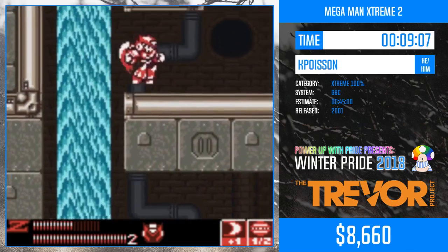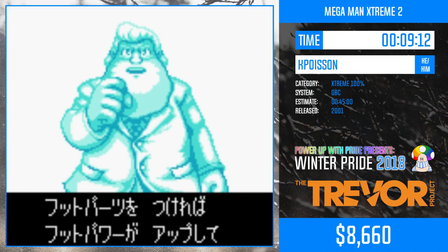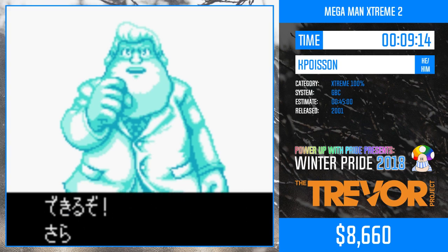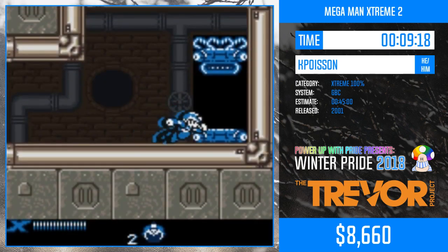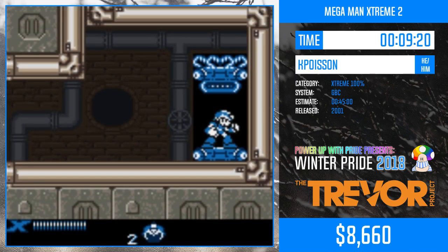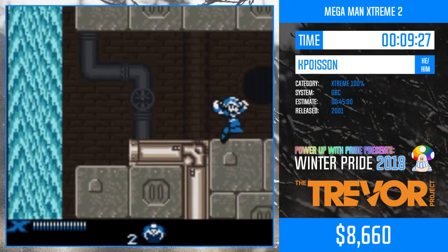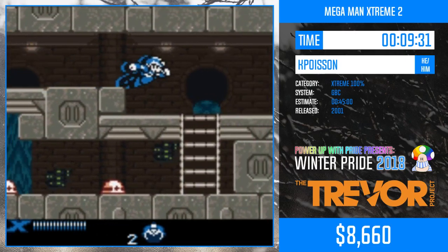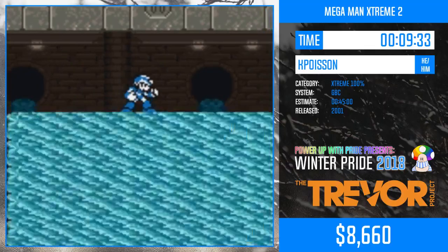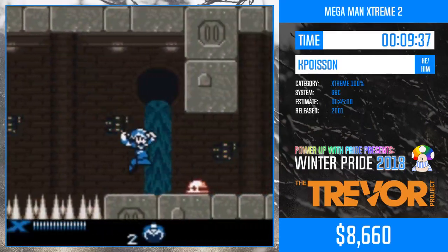It's a specific rhythm, and if you hit it you just skyrocket up that wall. Now we're getting the foot parts for X, which will give him the air dash like in X2 and the upper air dash like in X3, which will be used to access some parts a little earlier or take small shortcuts or just make one specific jump a lot easier.